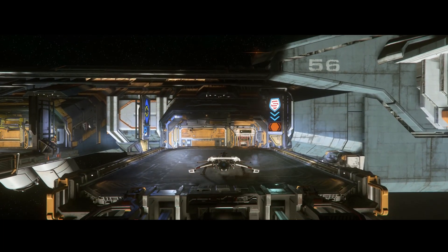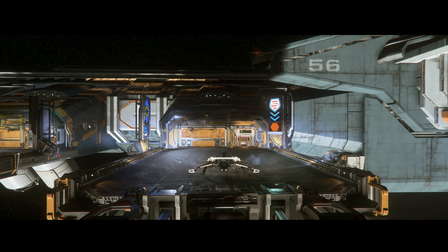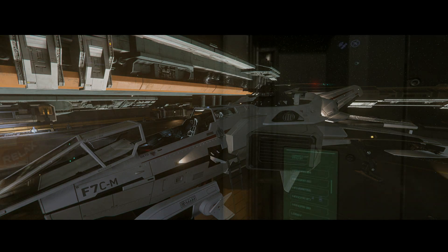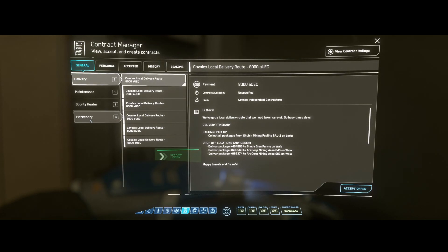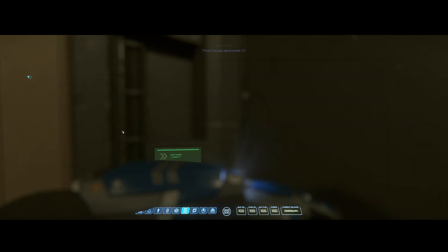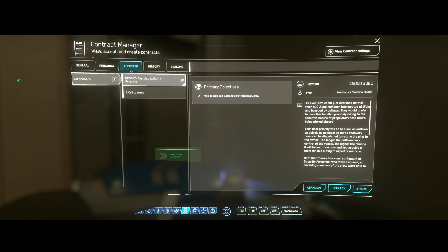I'm going to land here at Baijini Point and go get an Aurora MR. I don't have this thing very tricked out — I've got all size one gimbals with the Yellowjacket Gatlings on it. You have to take this mission in the Contracts tab. You have to be in the ArcCorp system to do it. It's under Mercenary. Always grab the Call of Arms so you can get those bonus credits for any pirate ships you might shoot down, then take the urgent boarding action mission.